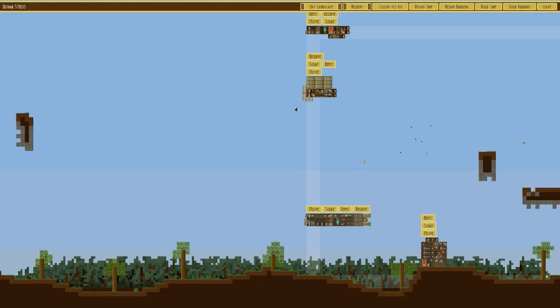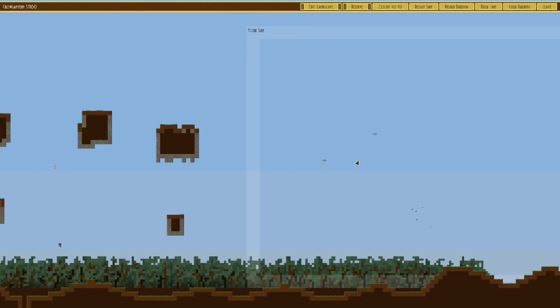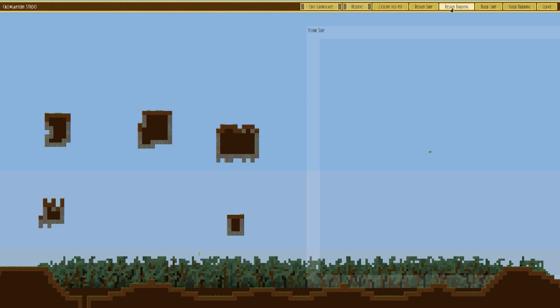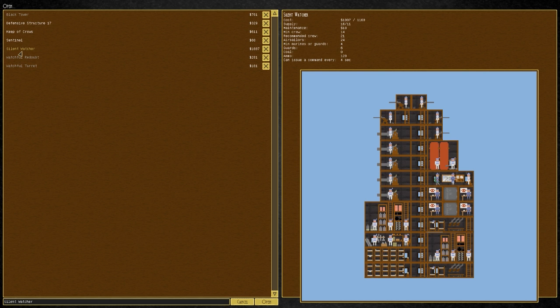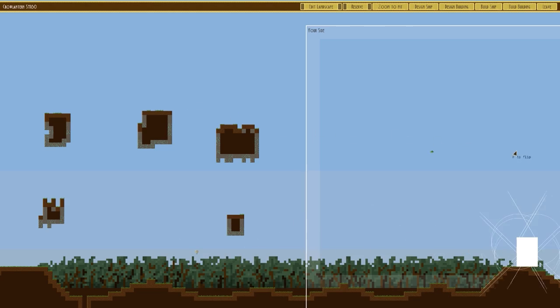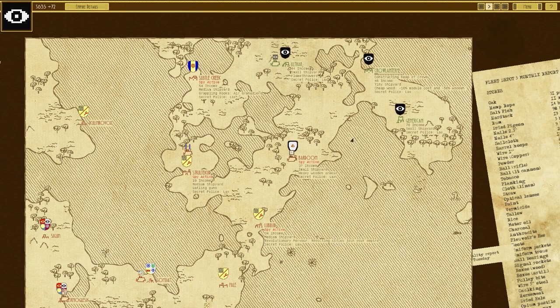We look at our defenses — I managed to capture rather than destroy one tower earlier. We decide to build some proper defenses for once — we'll go with the Black Tower, the Keeper of Crows, which should be a very safe bet. That'll do us quite nicely.